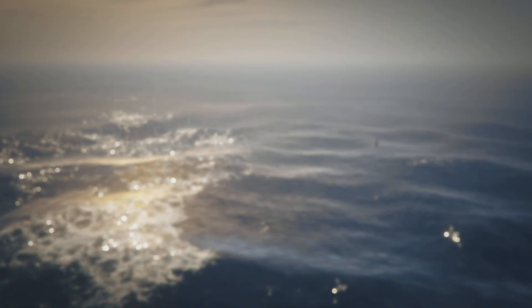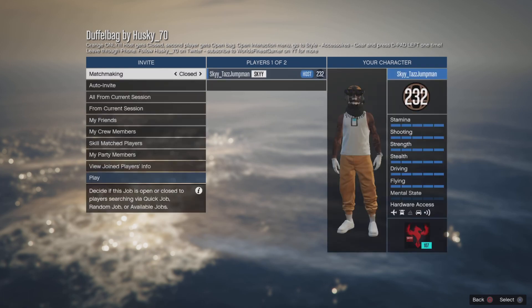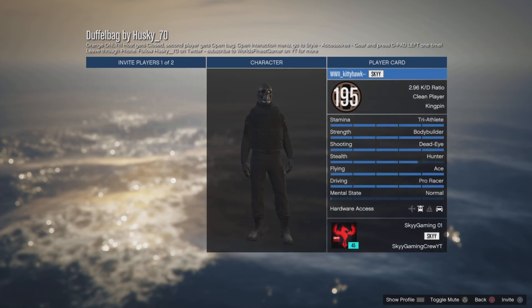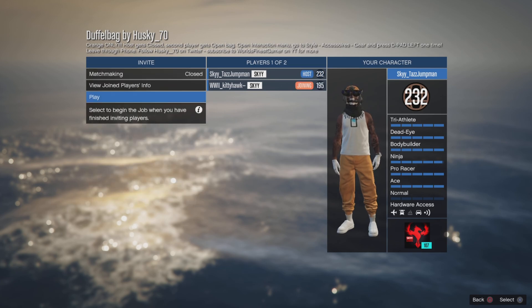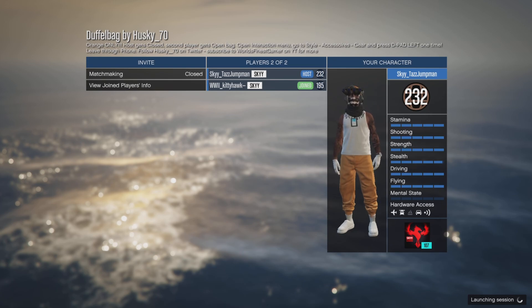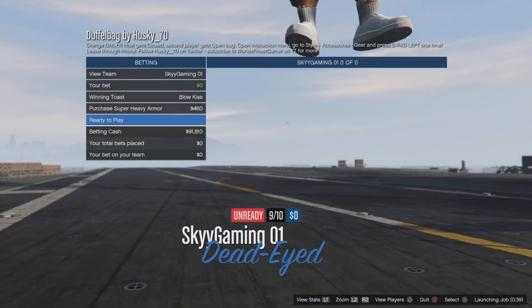Once you're in the job, you don't have to change any settings. Just invite your friend to it. As soon as your friend joins, start it up. Once you start it up, open your interaction menu, go down to Style, then down to Illuminated Clothing — I'll show you that now. Just ready up.